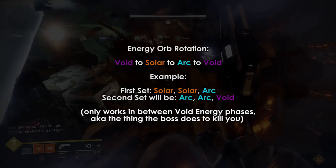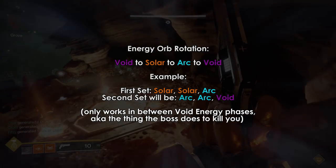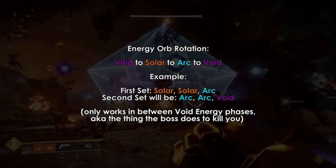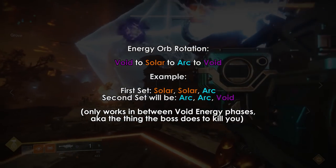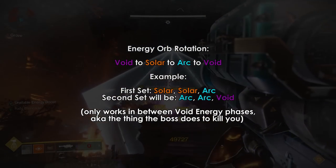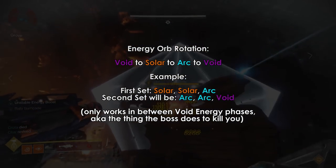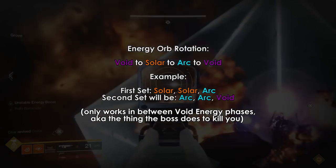But only if you do that set before the void energy phase. For example, if you have 2 solar and 1 arc for the first set, the second set will be 2 arc and 1 void immediately after the shield closes but before the void energy phase. So with 6 cannons, you can put 2 in solar, 3 in arc and 1 in void and you'll be able to do 2 sets of damage as long as you move quick enough. If you wait until after the void energy phase, it does not follow that rule and it just resets.